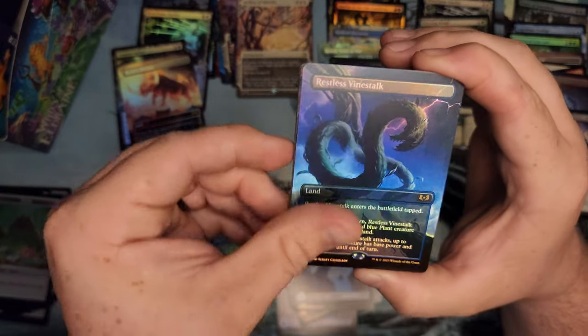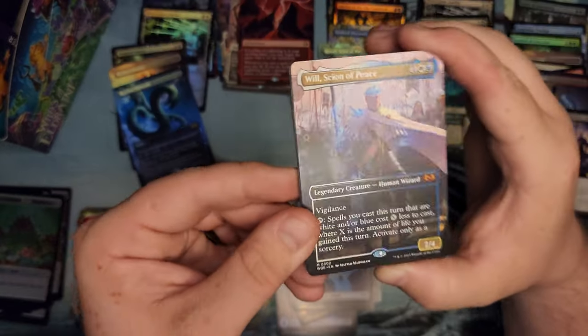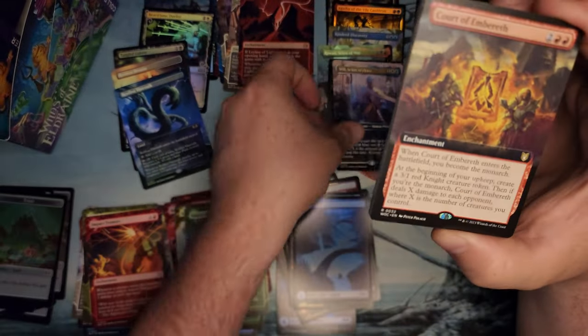Restless Vine Stock — so I guess they are all Restless. Bibwack. Ley Line of Lightning. We got a Will, Scion of War, to match the foil Rowan — also in the borderless kind of anime-looking style. That's cool.